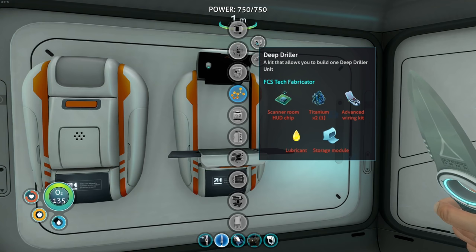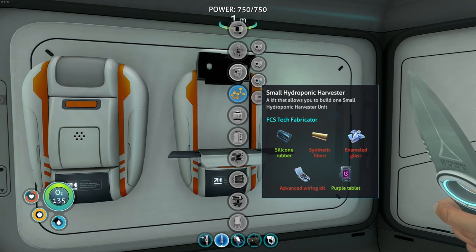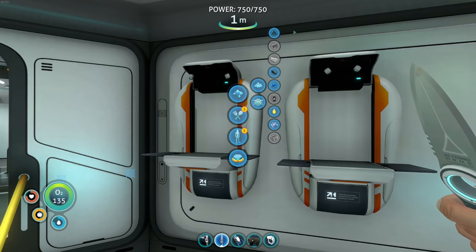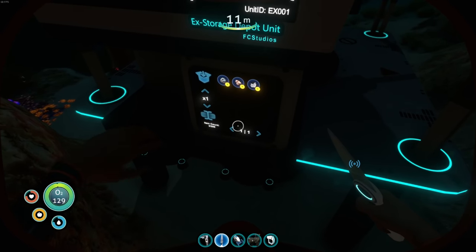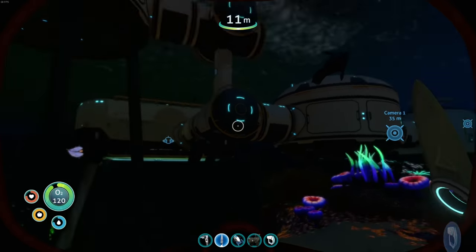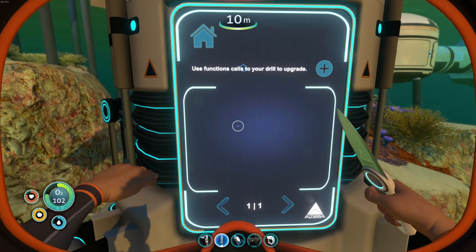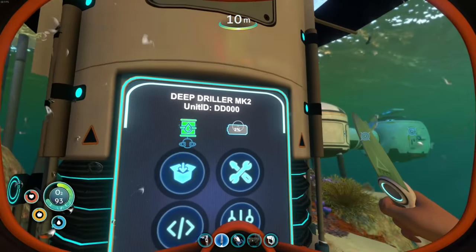I really want to get these deep drillers set up so we can be getting plenty of resources. Sand can make glass, and the hydroponic harvester needs synthetic fibers and enameled glass and advanced wiring kit. We don't have synthetic fibers yet — I need to figure out what I need to unlock those. I literally just dealt with this in Below Zero too. I'm curious about the programming thing — use function calls to upgrade your drill. I wonder if upgrading it would just need more power.